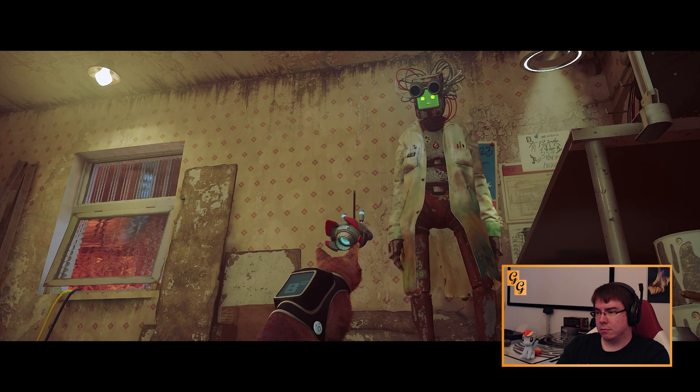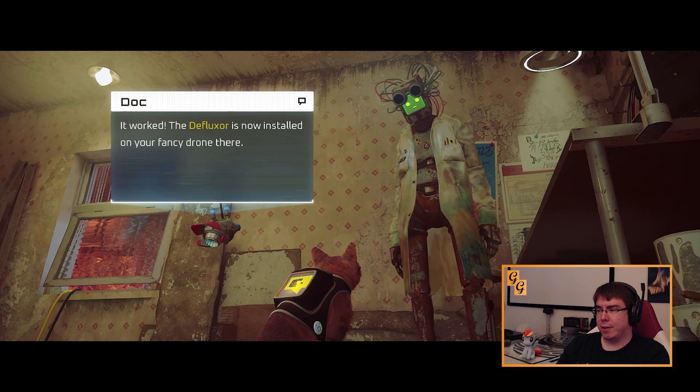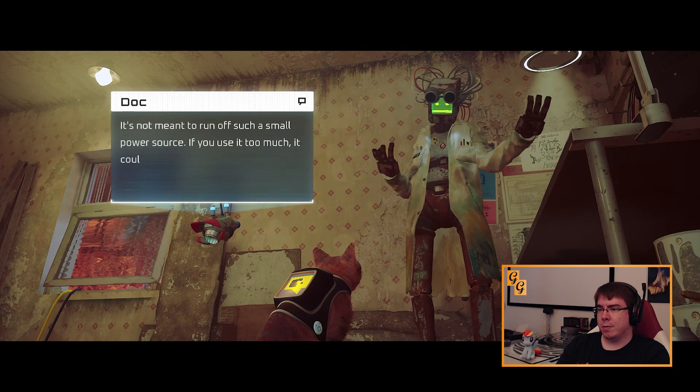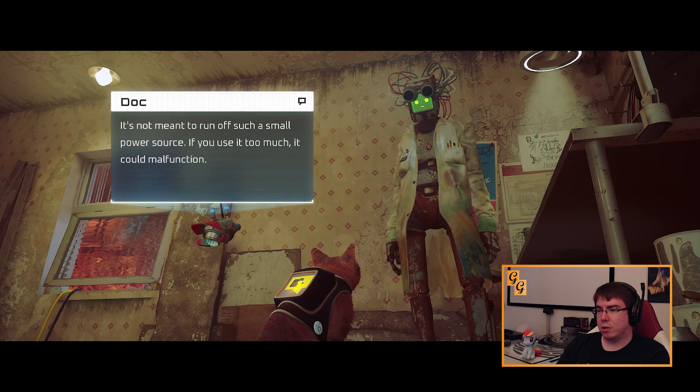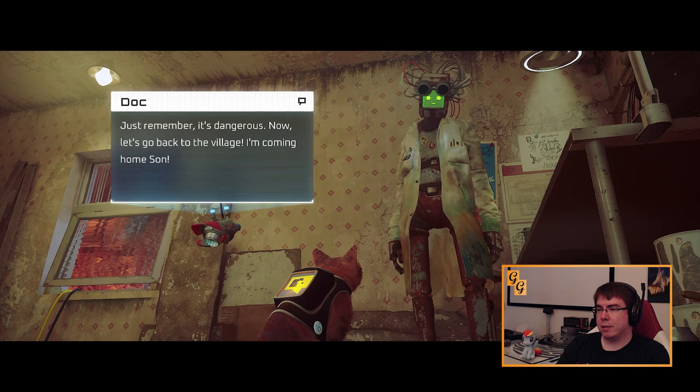It worked! The defluxor is now installed on your fancy drone here. It's not meant to run off such a small power source. If you use it too much, it could malfunction. Just remember, it's dangerous. Now let's go back to the village.